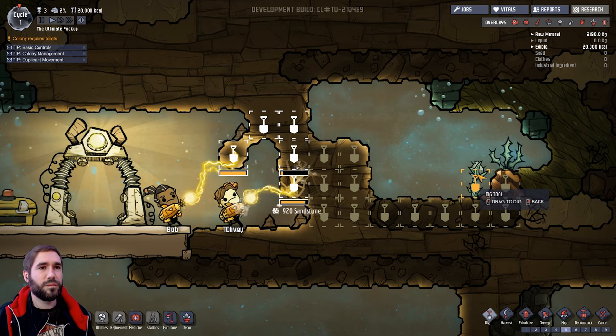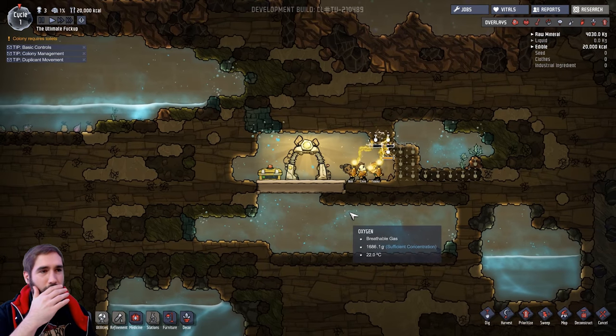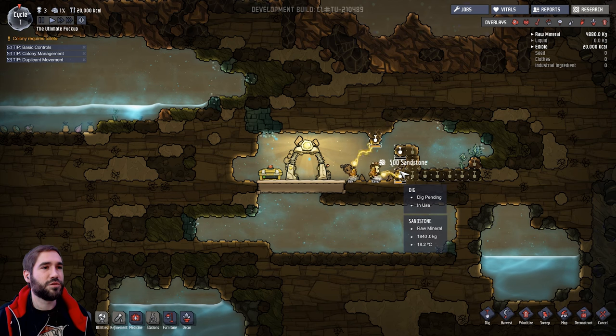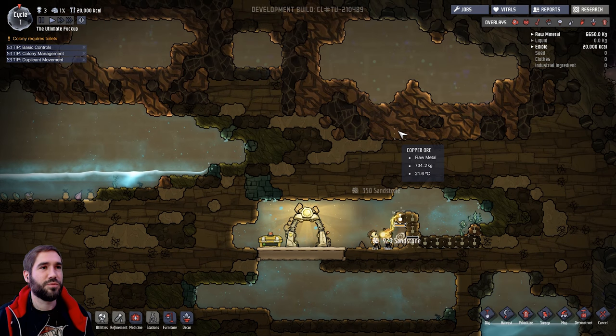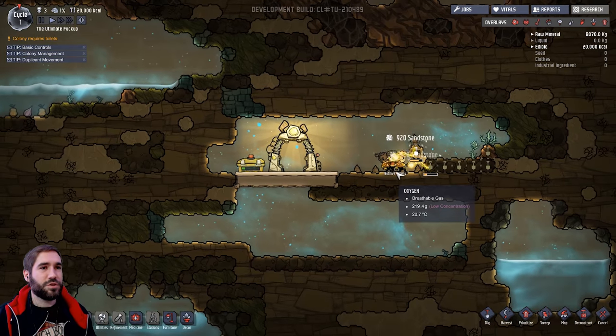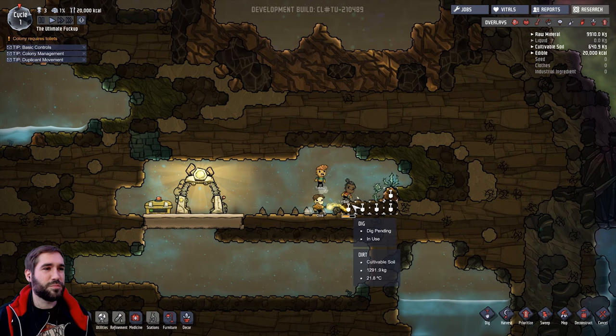Go Clive, go. We need to acquire food, which we'll need water for, and to run the piping and all that sort of stuff, we're going to need copper ore. We're going to need power, so we're going to need generators. We're going to need all sorts of wonderful things to keep these little bastards alive.